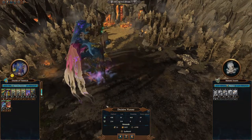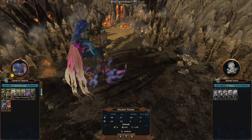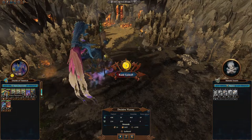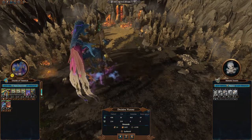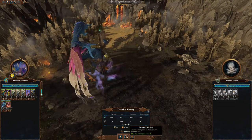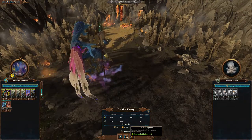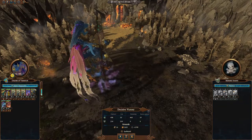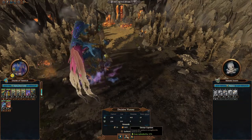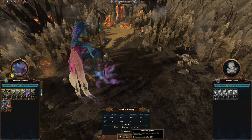One thing to be a little bit careful of with this faction is if you look closely, there are actually two bars here. There's a blue bar on top and a life bar underneath. Be really careful about the health of your units because you can't see it super well. The blue bar is actually a barrier, so they take a little bit of extra damage before it eats into their HP.